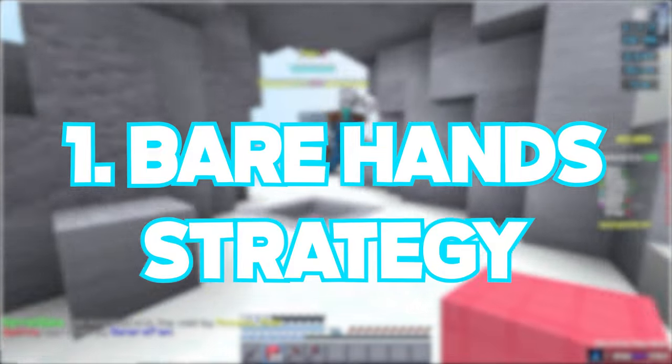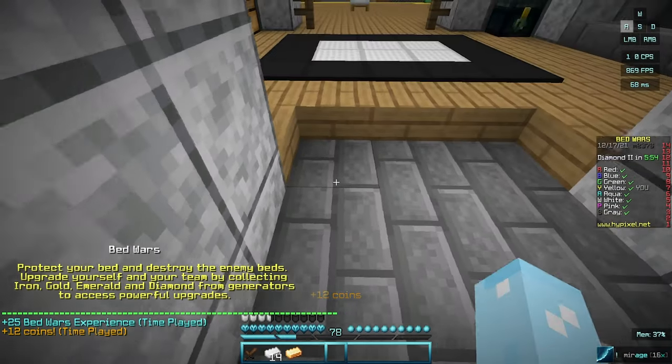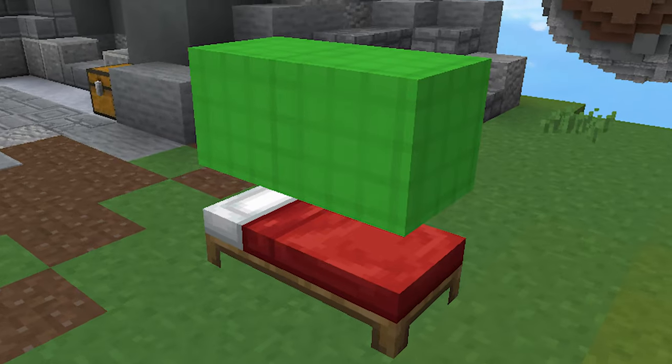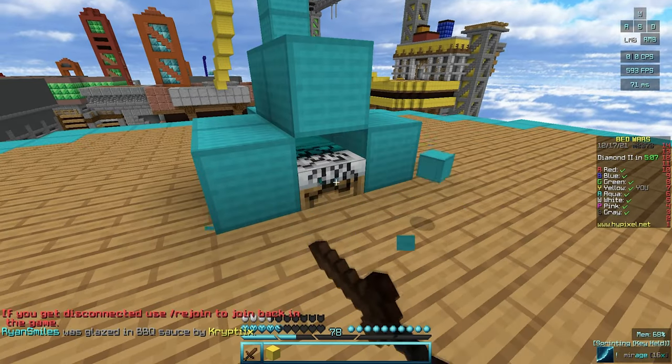Now with that out of the way, let me tell you the first strategy, which I call the bare hand strategy. So when you get in the game, save up for 8 to 16 iron and use it all for 32 to 64 pieces of wool. Don't even put a simple bed defense — not even that. Then start bridging all the way to your opponent's base and get their bed.